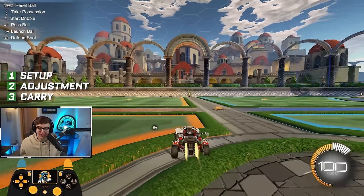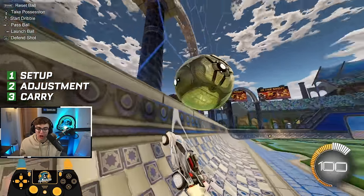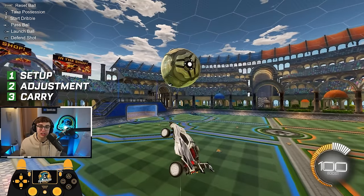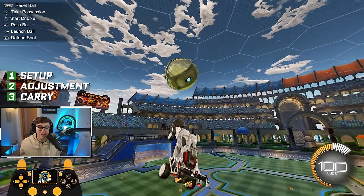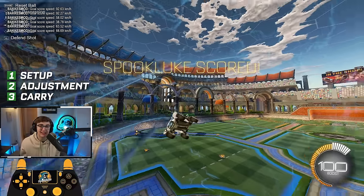Putting it all together: drive the ball to the wall, focus on timing your setup so you can get under it, make that quick air roll adjustment while letting go of boost, and then feather through to guide it on net. This is going to be the fastest way to get your first air dribble.